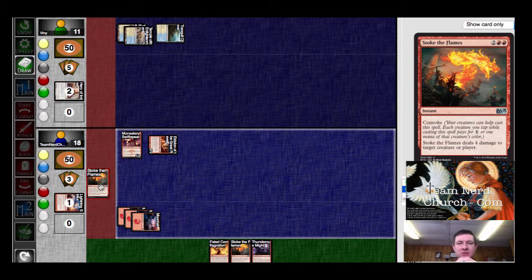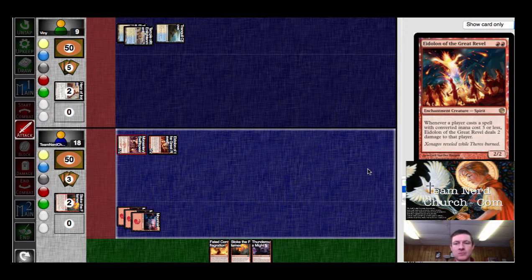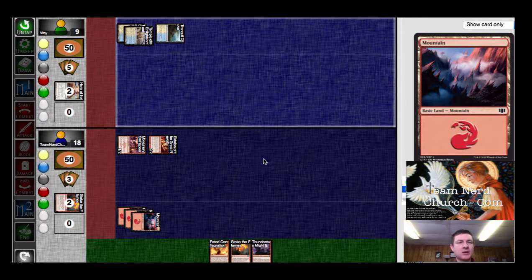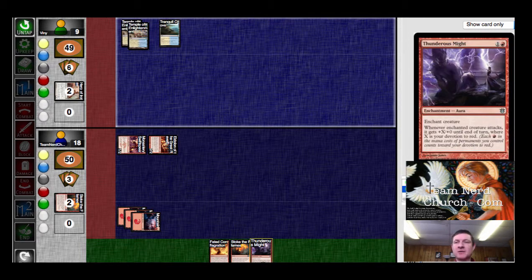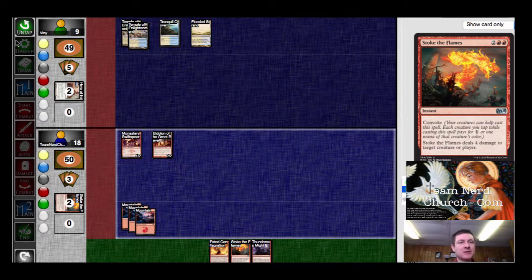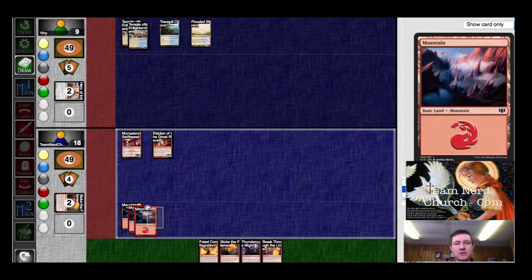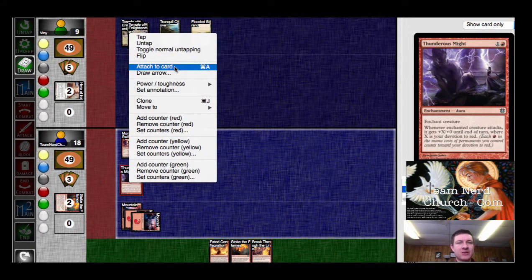So I'll get rid of that and then just get him for two. I've got him down to nine. If I can get a turn without any creatures, then I can close this game out with the Thundersmite. He's getting a pretty bad draw here without a single basic. I've got to Breakthrough the Line in case he does have creatures. So we're just going to Thundersmite here. Put it on the Swift Spear — I think that's the less valuable of the creatures.